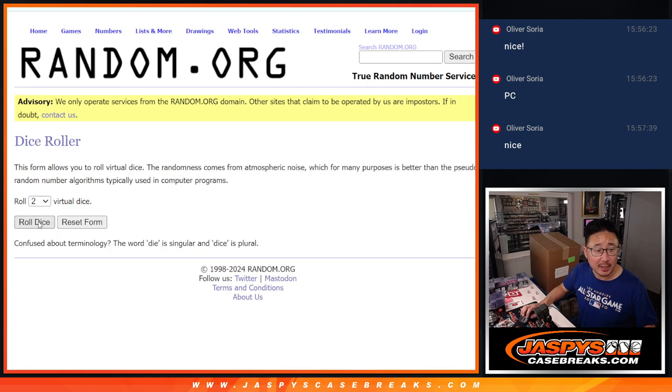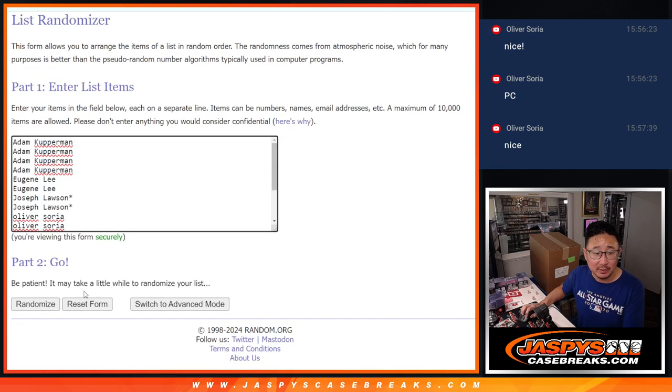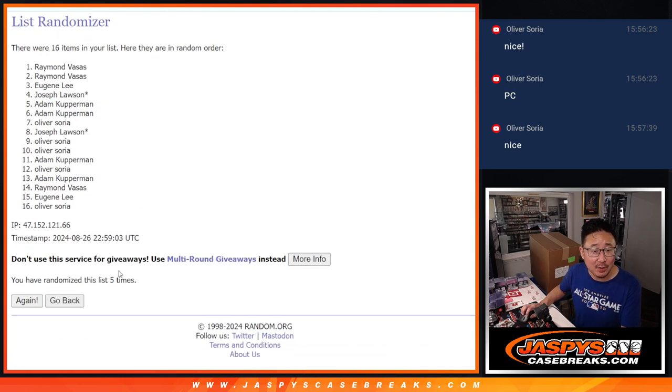Let's roll it, let's randomize it. One and a four, five times — name on top gets the football after five rolls. And the fifth and final time — Raymond.